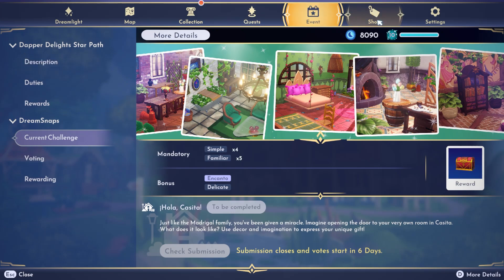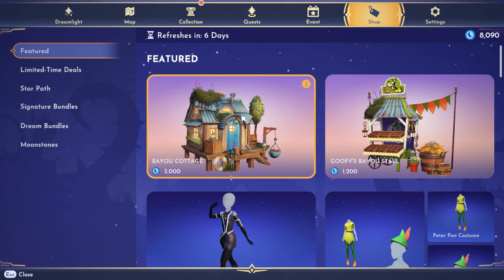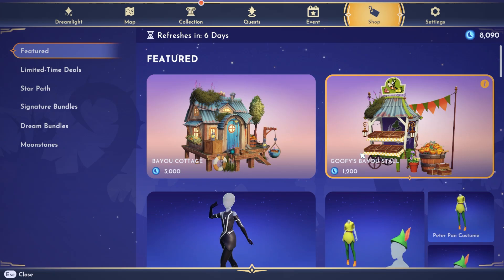Next, let's head over to the premium shop. I have 8,000 moonstones — we're doing okay. Another house skin. You guys, we have so many house skins; I don't think they would even all fit in the valley. This one's only 3,000.